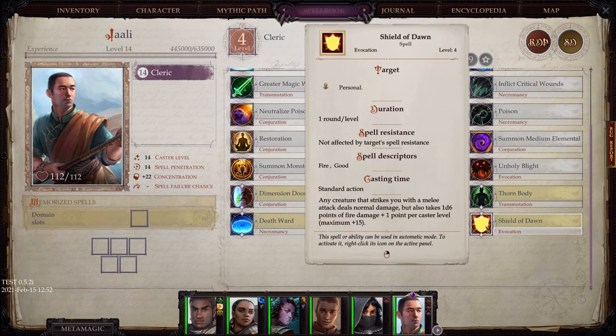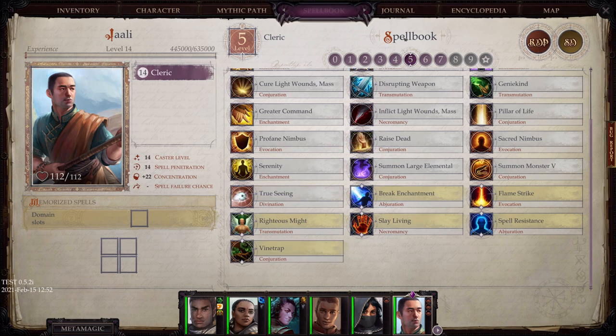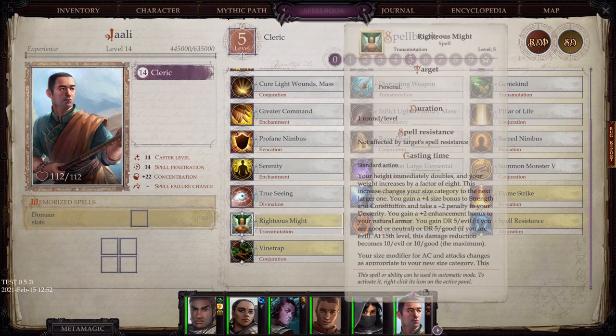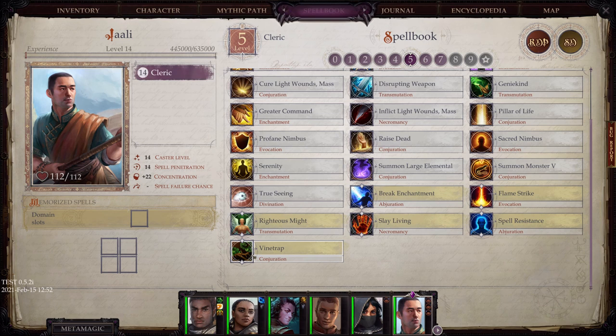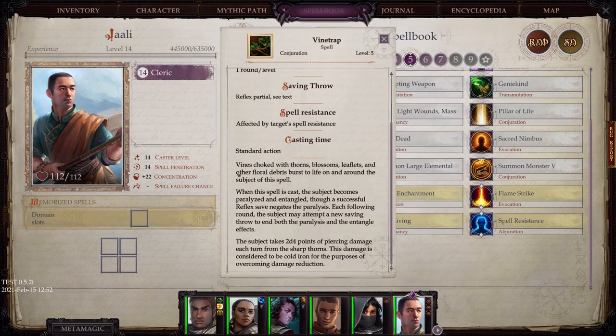Shield of Dawn: any creature that strikes you in melee deals normal damage but also takes 1d6 fire damage — cool stuff. At level 5: Righteous Might — your height immediately doubles and your weight increases by a factor of eight, giving you several boosts while also taking a penalty to your dexterity. And Vine Trap, which deals 2d4 piercing damage each turn from sharp thorns, and the person also becomes paralyzed and entangled.